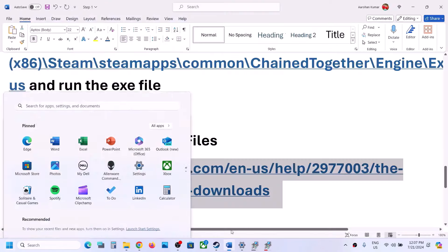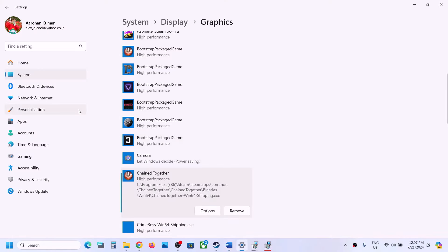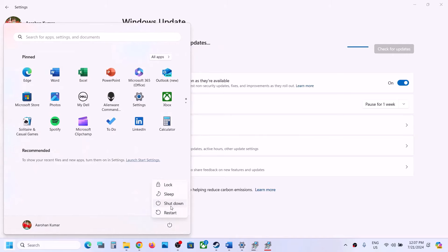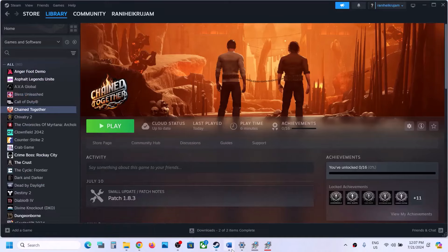The next step is to update Windows to the latest version. Go to Windows Update (or Update and Security). Do not ignore this step. Click Check for Updates, and once all updates are installed, restart your computer. After the system restart, launch the game and check.